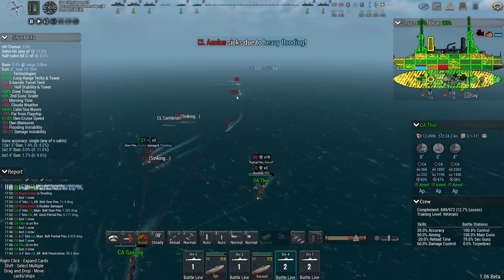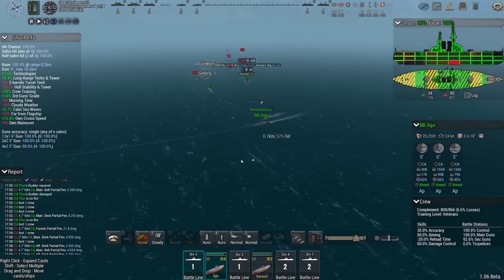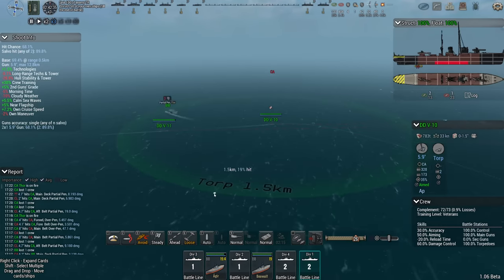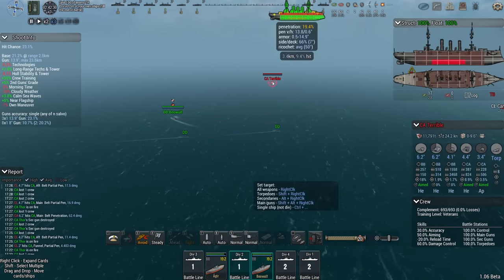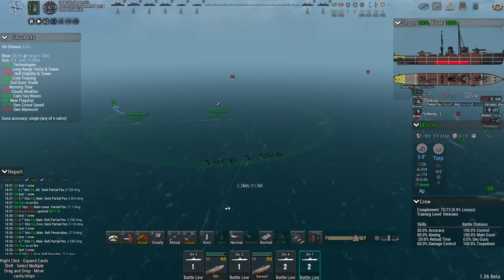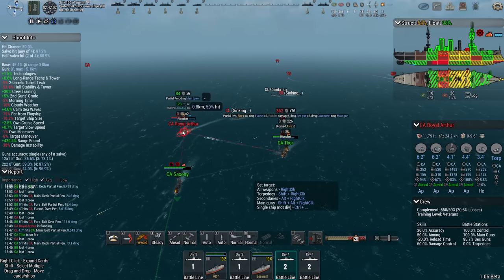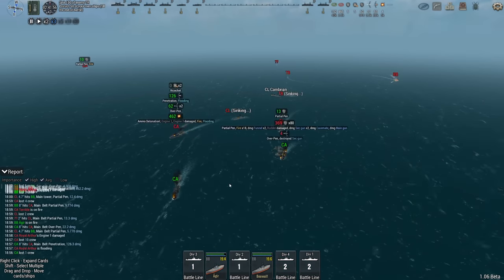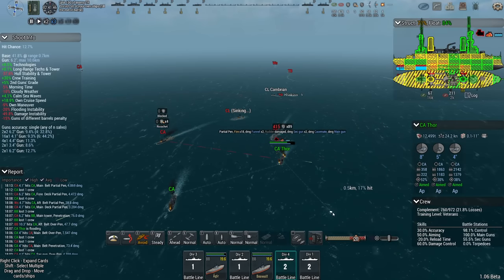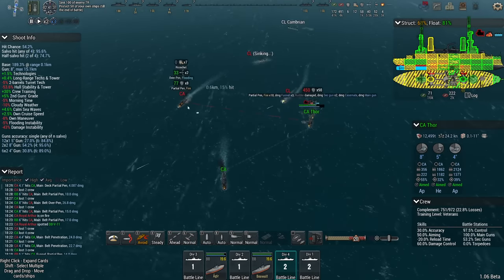Got Urealis — and there's the Renown. Taking a lot of losses. Let's see if the DDs can do something. Engage the heavy cruiser. Royal Arthur ammo explosion — Thor is not looking good, especially with the Urealis bearing down on her. Urealis is trying to torp the Saxony — had she targeted Thor she probably would have been able to launch and hit.